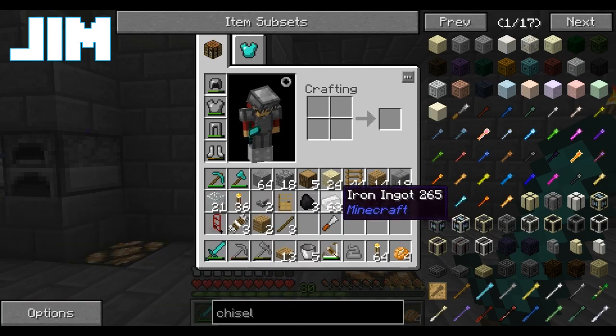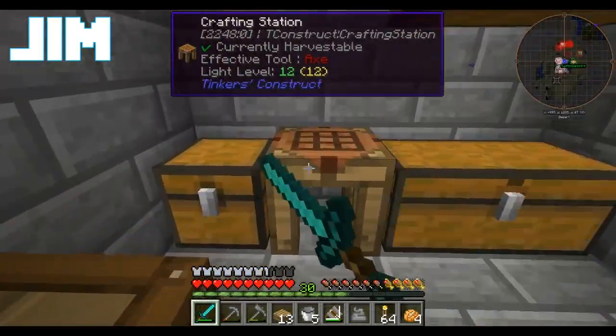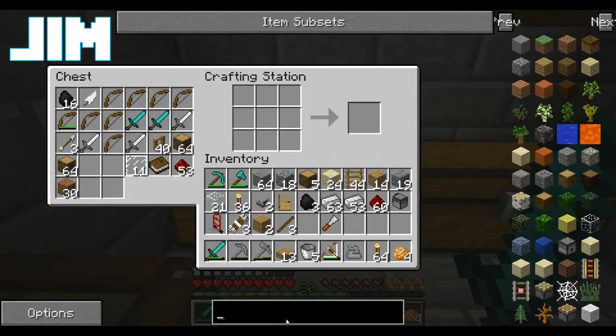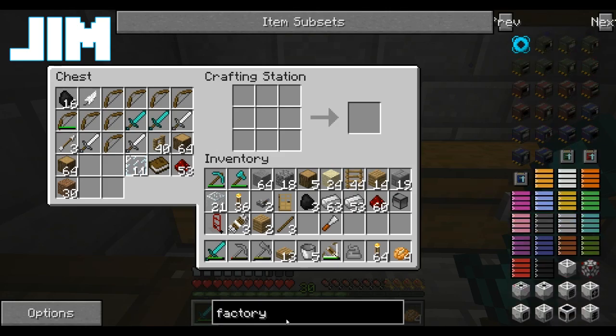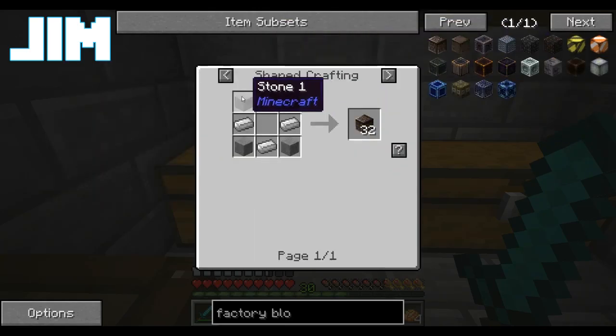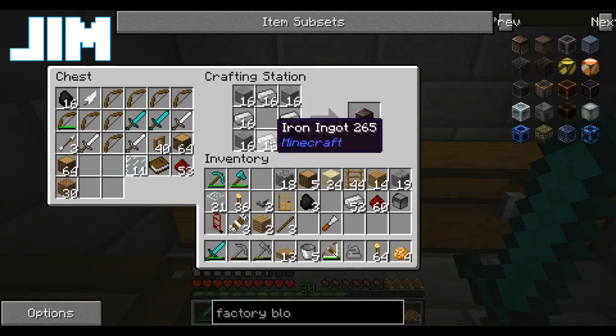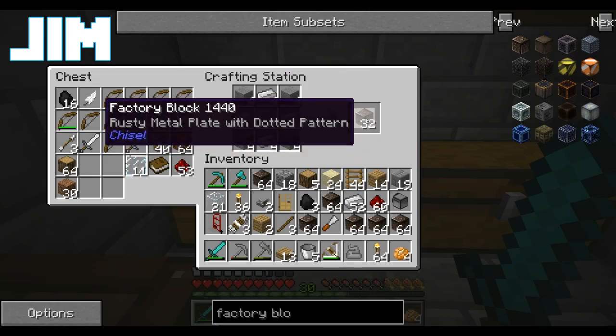Today on Minecraft, Jim learns shapes. Shut up. We're gonna use a factory block — because why not? So let's force it on the corners, pour iron around it, and it makes 32 of these blocks.